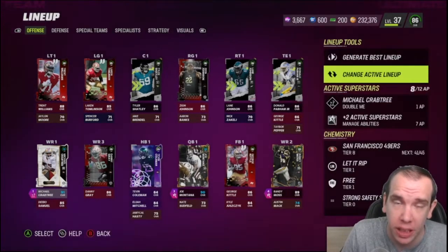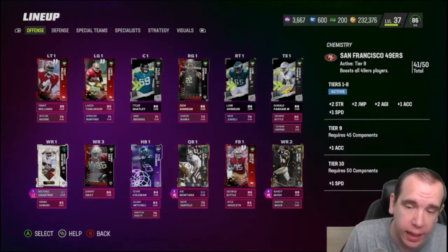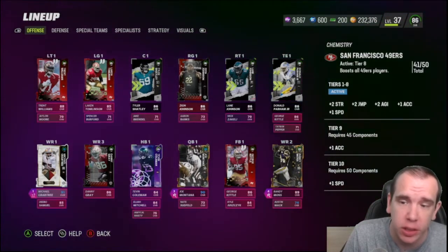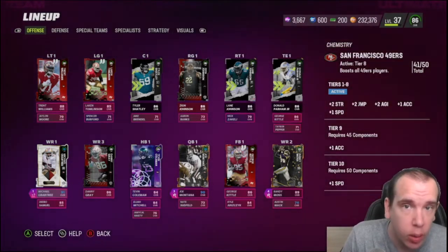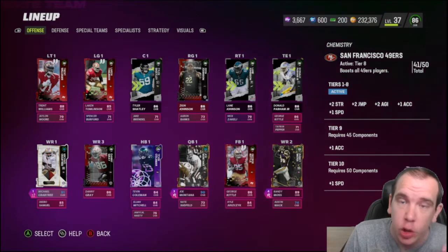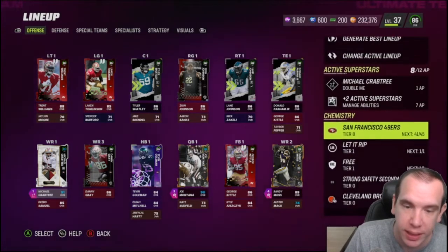Alright guys, the correct way to do this — I'm going to show you. I have 41 49ers, which gives me two-plus strength, two-plus jump, two-plus agility, one excel, one speed. Now if you went to 50, you would have to lose a lot of talent. As I highlight who is on my team, look who is not...